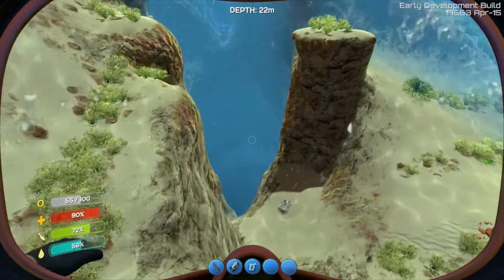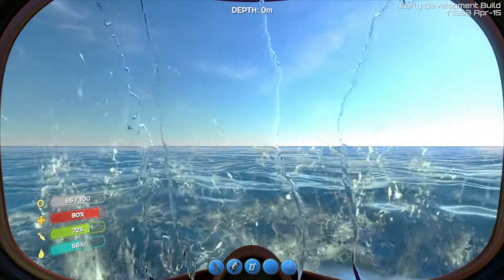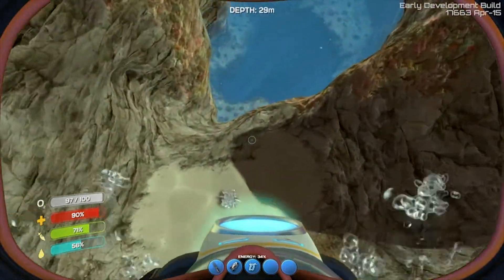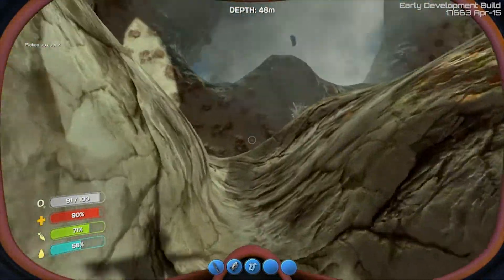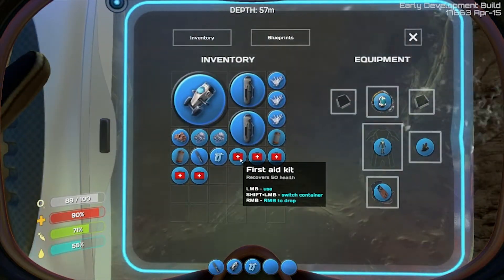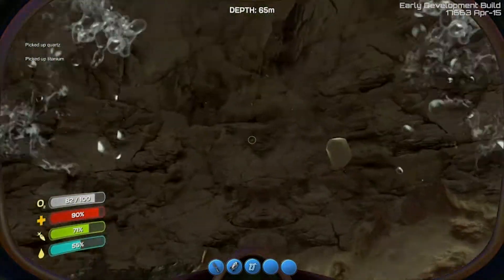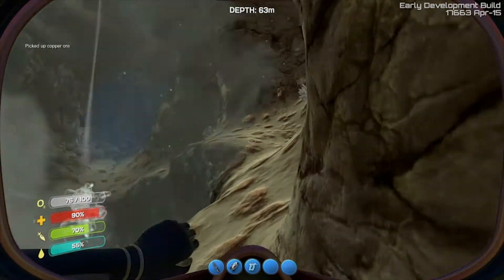So what we'll do is probably a two or three stage thing. Whoa — oh, it's a volcano! I wonder if copper will be in here more abundantly, because I know there's lots of rocky. And I actually have medkits. At least now if I get hurt I can heal myself — and there's the extra copper that we needed.